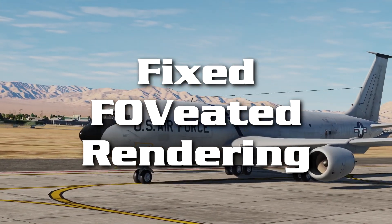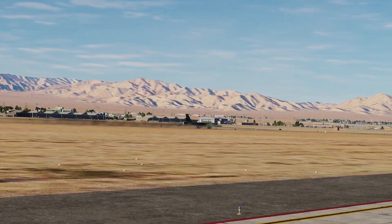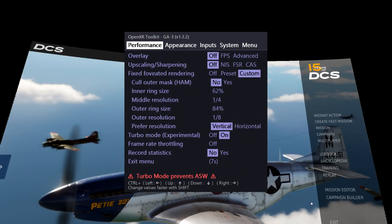Tip 3: Fixed Foveated Rendering. I have a Quest 2 which is pretty basic — it doesn't have dynamic foveated rendering or eye tracking. But OpenXR lets you use fixed foveated rendering: basically it divides each eye into 3 concentric circles, and you can reduce the picture quality in the outer rings where you're never really focusing anyway. It can give you a massive FPS boost, so it's worth experimenting with. If you want to look down at an instrument, you'll probably just move your head anyway, bringing it into the inner circle. Set it to custom and start experimenting.